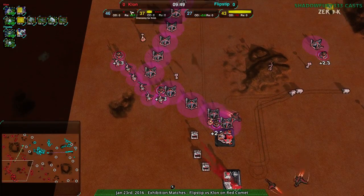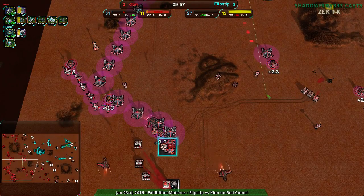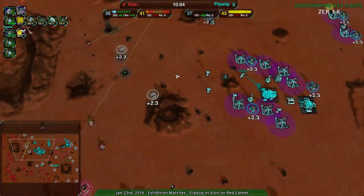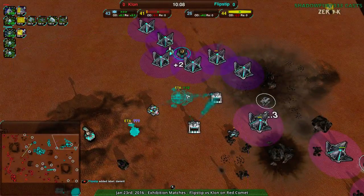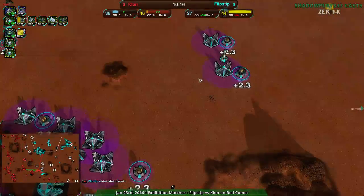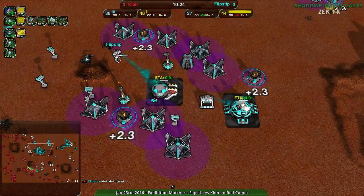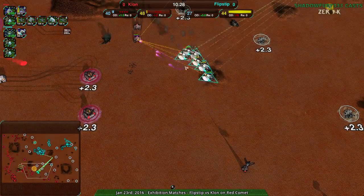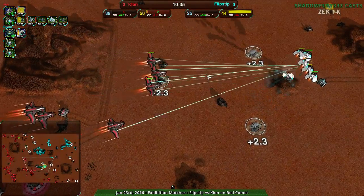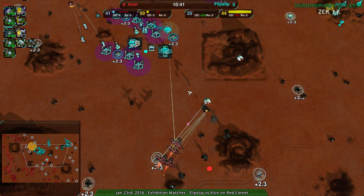Clone now has a massive economic advantage — about double the economy — with anti-air forces and reclaiming like mad on top of that. They can just build more scorchers and levelers. Flip Step only has ravagers, and bizarrely appears to be building two light vehicle factories — it's unclear if that was intentional. Meanwhile Clone's hawks are doing what they do best: tearing apart air units, particularly rapiers.